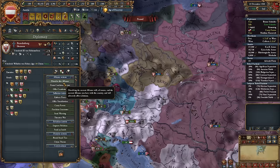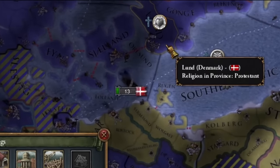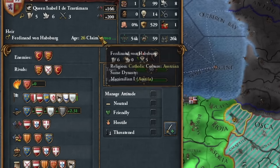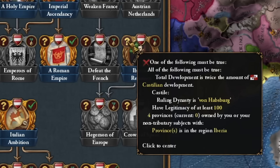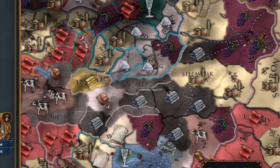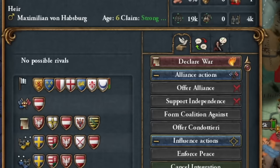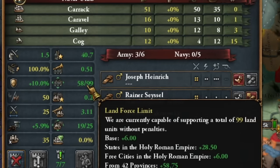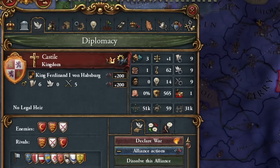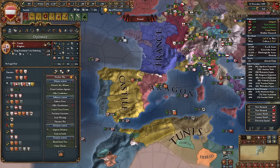I persuaded Castile not to have good relations with France. France took England. Some heretic translated the Bible — burn it! Speaking of heresy, I dissolved my alliance with Brandenburg. I constantly checked that my Habsburg on the Castilian throne wasn't killed or involved in some strange accident. There's a cool mission requiring a shared dynasty and four provinces in Iberia. I've also started building Austrian holdings to level 20, mainly those with iron, and begun the process of integrating Bohemia into Austria.